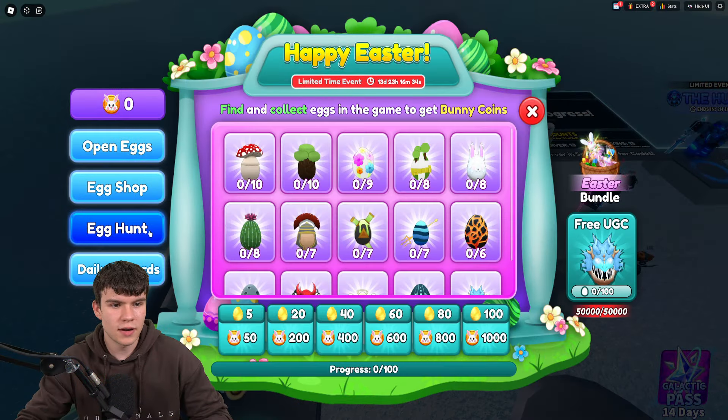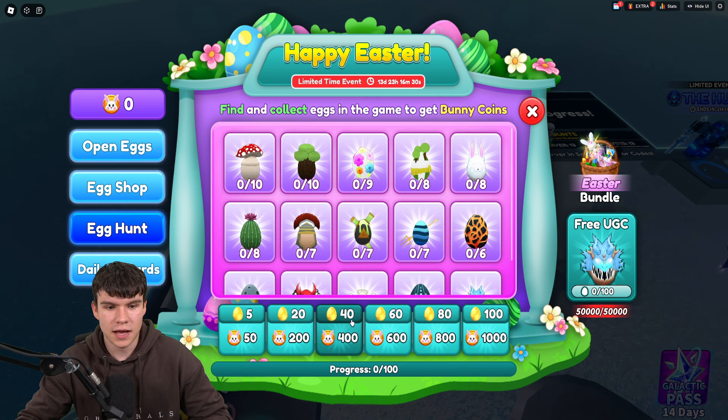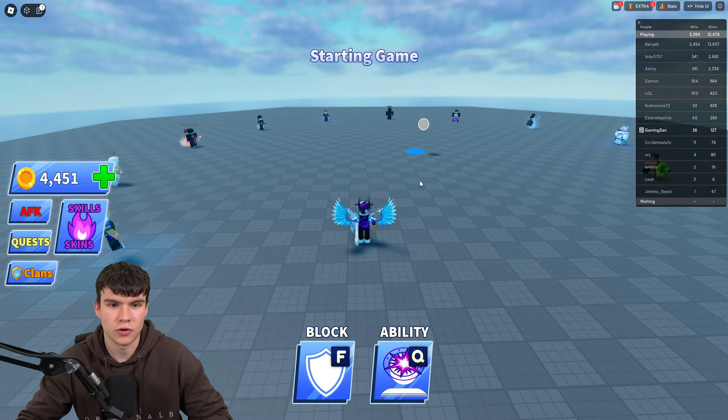So how does this Egg Hunt work? When we click on Egg Hunt, there are 100 eggs in total that we need to find. The more eggs we get, the more bunny coins we get. And on top of that, we can also get a free EGC at 100 eggs collected.